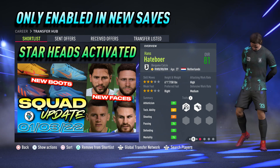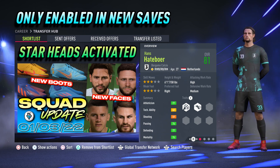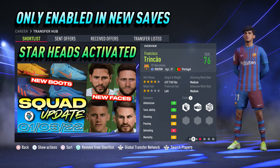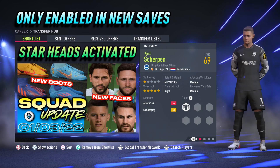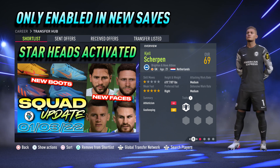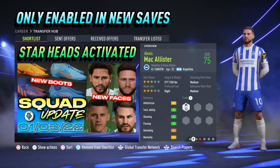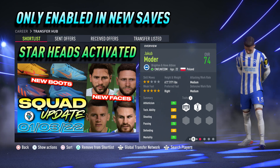Another Bergamo Calcio wing back, Hans Hatterboer. Barcelona winger on loan at Wolves in Season 1, Francesco Trincao. The first of several Brighton players, first up is goalkeeper Kiel Schoepen who was on loan at Oostend in Season 1. Also from Brighton, Argentine central attacking midfielder Alexis McAllister. Another new real face in the Brighton midfield is the Polish international Jakub Moda.